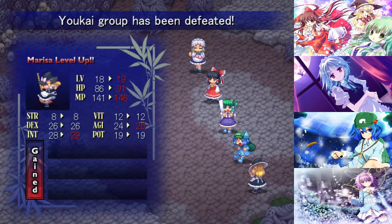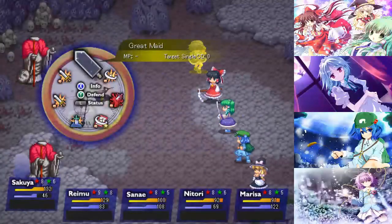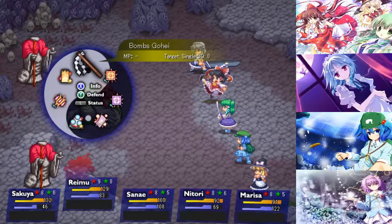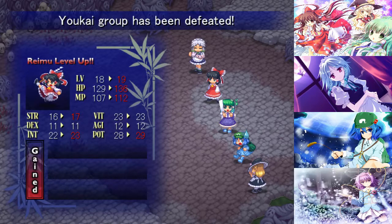Let's get a level up for Marissa as well - get some more intelligence, always nice. She's nearing the 100 HP mark but her MP is just crazy. Marissa can cast spells for days, and that's just very handy to have.